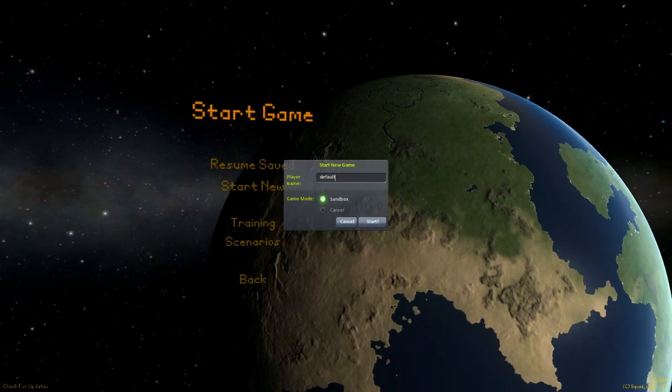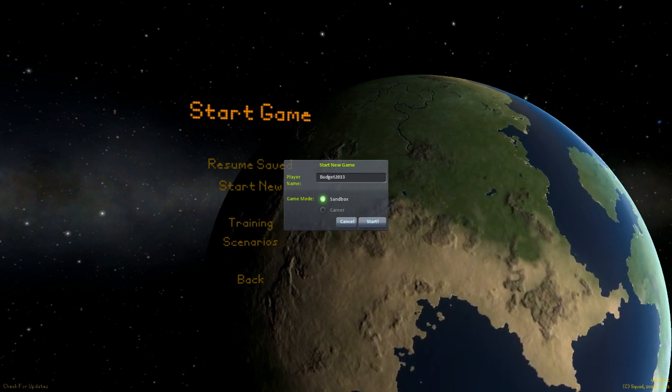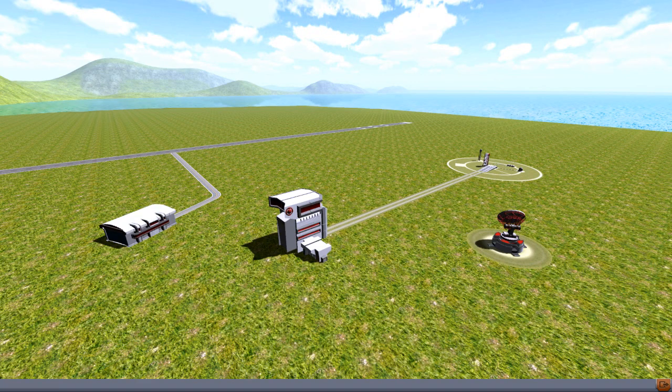Start new character name. You can only do sandbox at the moment but there should be a career mode coming soon. Right, so here we have — this is where you can make space planes, this is where you make your rocket ships, this is where you can monitor the rockets you have in orbit, and this is the launch pad. First things first, I'm going to go in here and make a rocket ship.